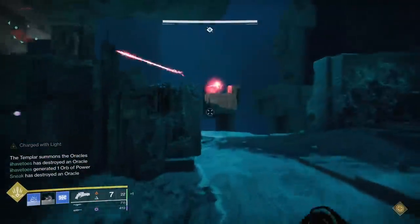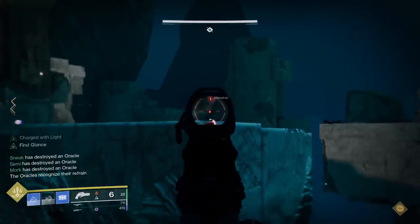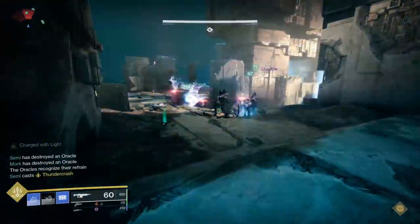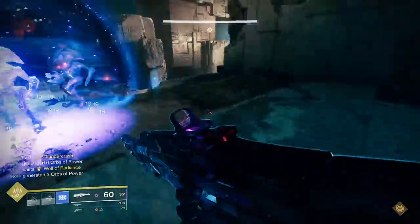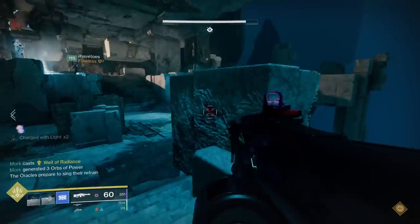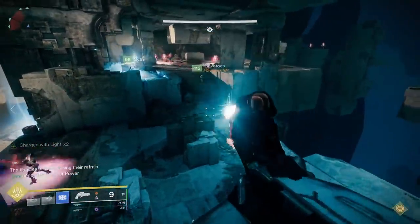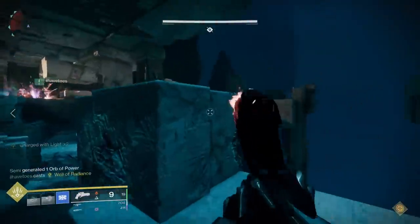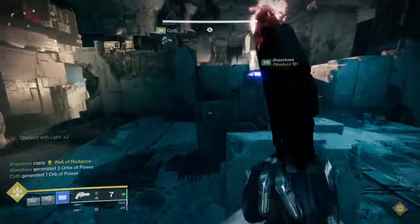The way my team originally handled this was by doing 2 things: first, players would try to kill multiple oracles in a single wave to free up other players to kill them later; and second, a full group rotation after the 3rd wave of oracles so that players on the right would be fresh for oracles on the left and left fresh for the right. However, if you've seen our challenge mode day 1 clear of this encounter, you'll notice that it's very hectic.